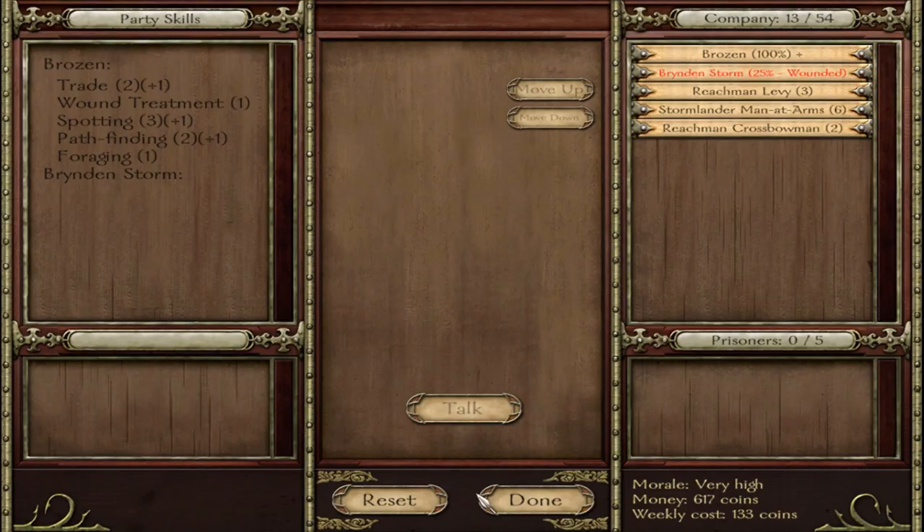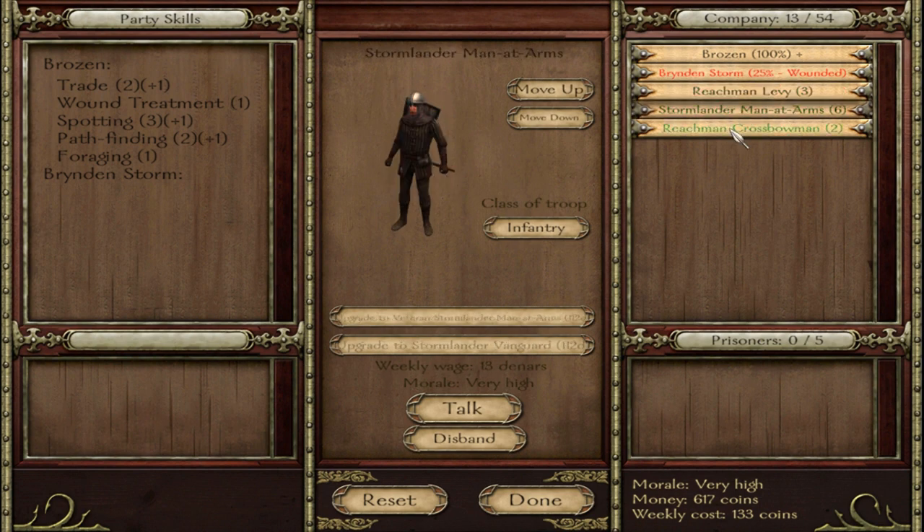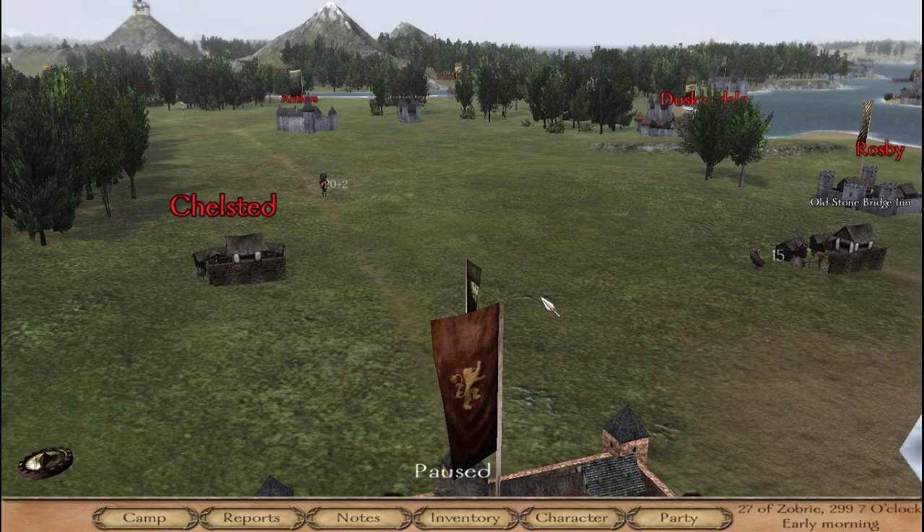His equipment's crap as well — at least he's got a hatchet and some light robes. We're not doing very well on the equipment front. Got a couple of levies, a man-at-arms and a couple of crossbows. We're not really that strong.